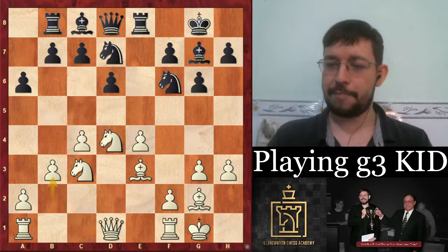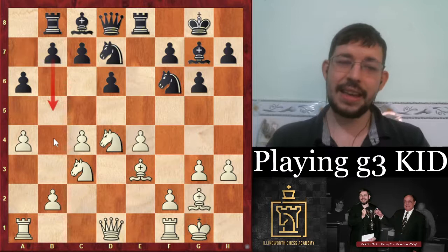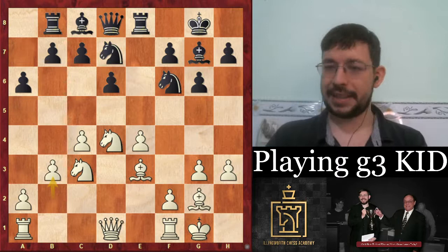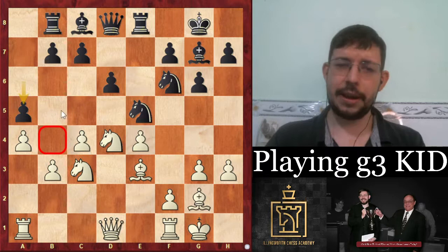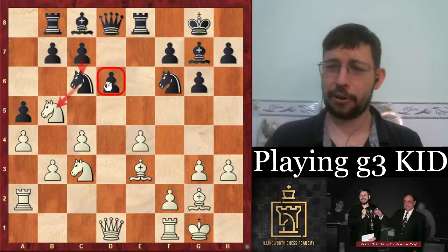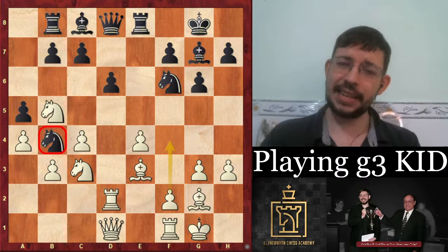Navara played b3, a solid move. The move a4 is also interesting and committal — it stops black getting b5 in, though you do weaken the dark squares. With a4 on the board, a6 and Rb8 have less point since b5 isn't coming. After b3, black played Ne5. Even with a4, if a knight lands on b4 it looks pretty but isn't doing much, whereas I can play f4, grab space, and reach a similar position to what we see in the game.